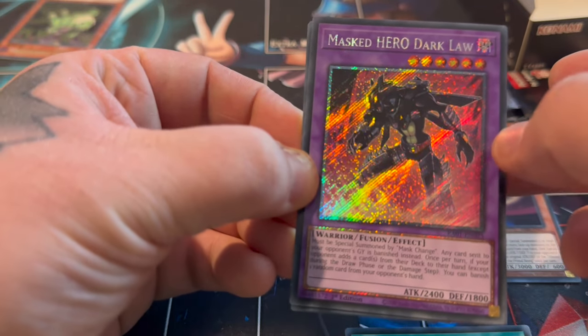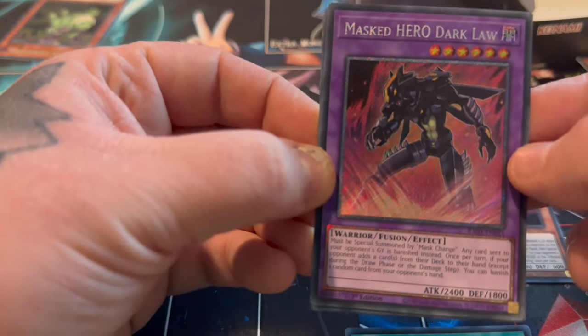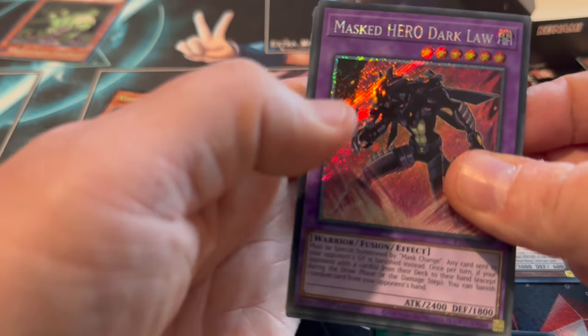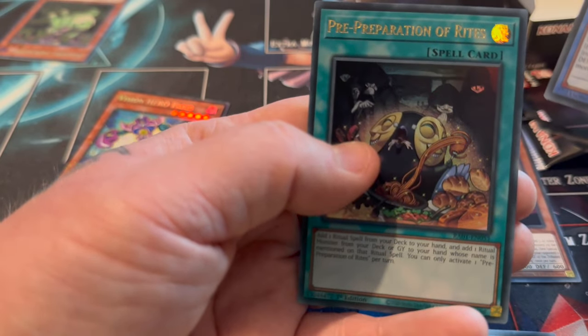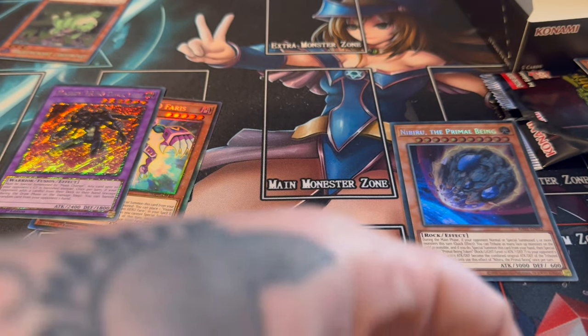The border on the text is shining - it's pretty nice. It's not really much different than a regular Secret though. We have Bin 10, Pre-Preparation, and Pot of Desires Normal. So yeah - that's box number one done.